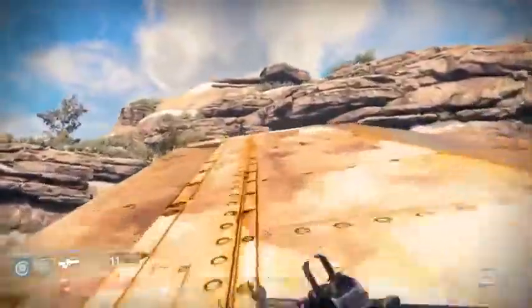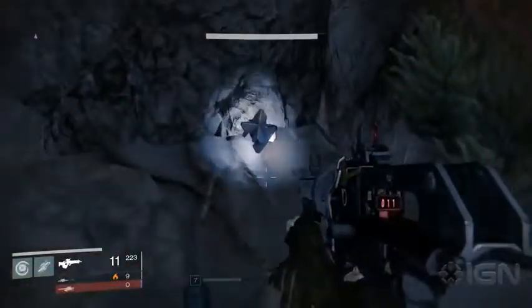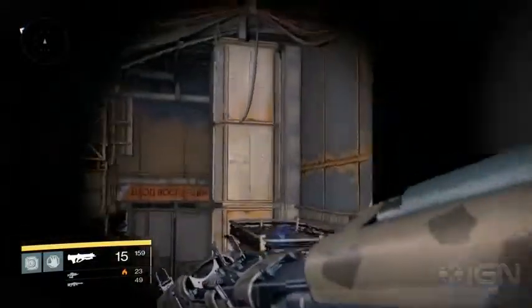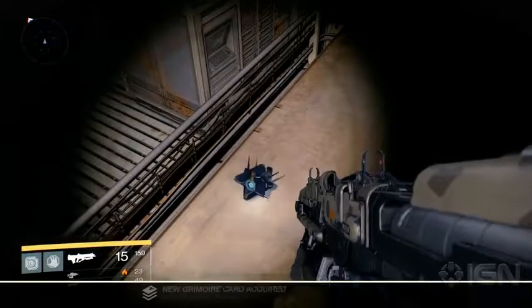Use the airplane wing on the north side of the Moth Yards to jump across to the cave above. There's a ghost inside, but be careful if you're under level 7 or 8 since there are a couple of fallen there. Before heading through the canyon, be sure to enter the darkened room in the lunar complex where you fight the hive for the first time, and pick up the ghost on top of the machine box on the right hand side of the room.